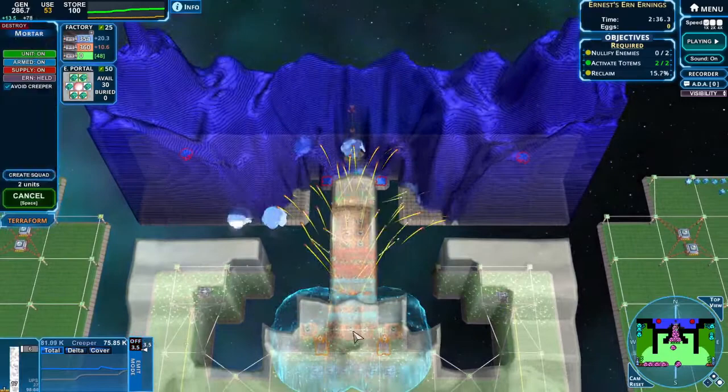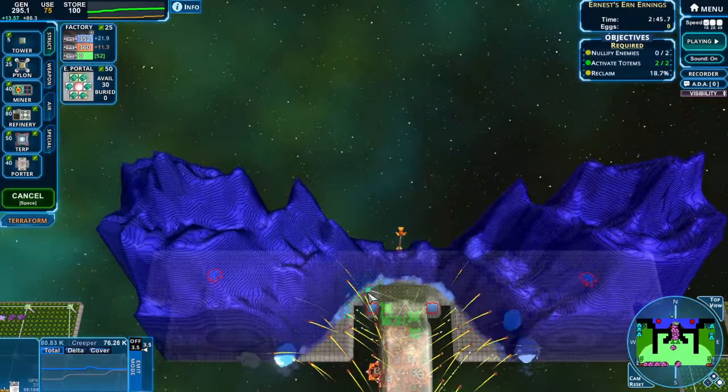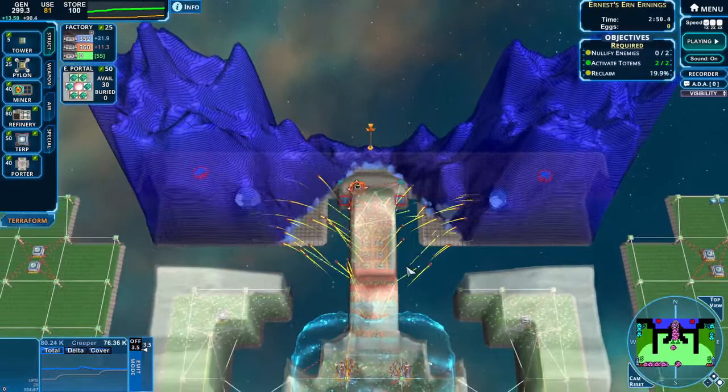Let's move these as well to the front side and let's build a few more here, just because I can. I have too much energy this level but I spend it somehow. Look how many I'm generating — it's freaking stupid.